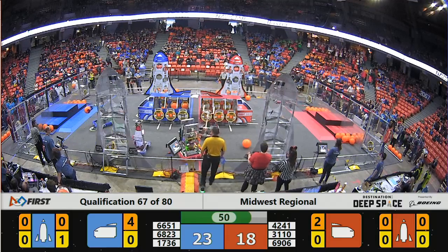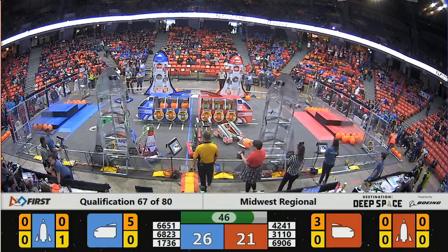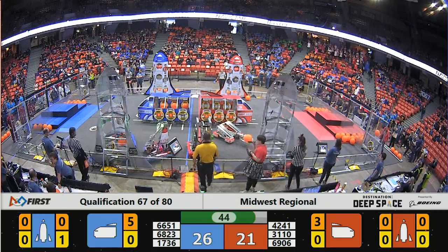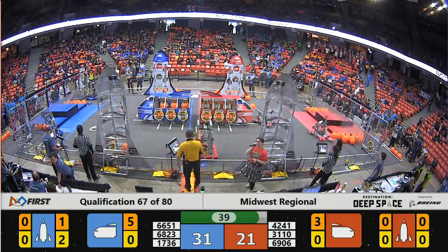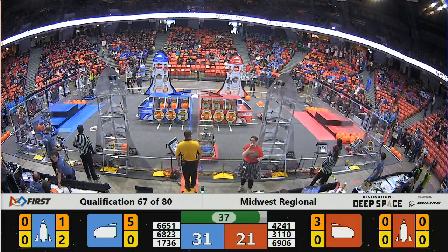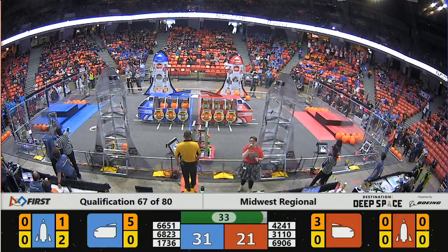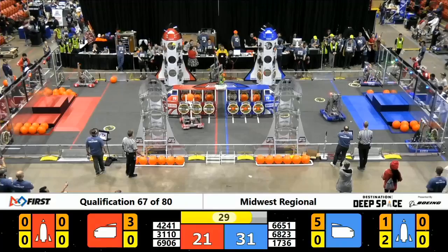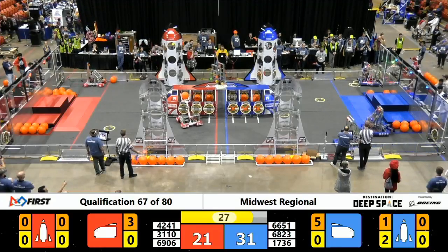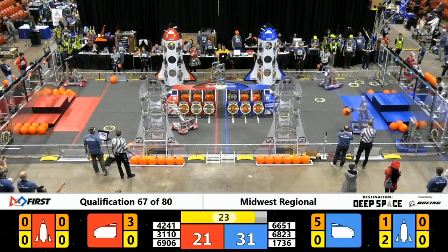Robot Casserole in blue moves in on the blue alliance rocket, dropping off two points, while their partners Wildcats fill it up with some additional cargo — giving your blue alliance the lead, now 31 to 21 with just over 30 seconds remaining. Blue alliance has a bit of a lead thanks to extra cargo and work done on the blue rocket. Wildcats are going to go back for at least three more points thanks to the cargo they are carrying.